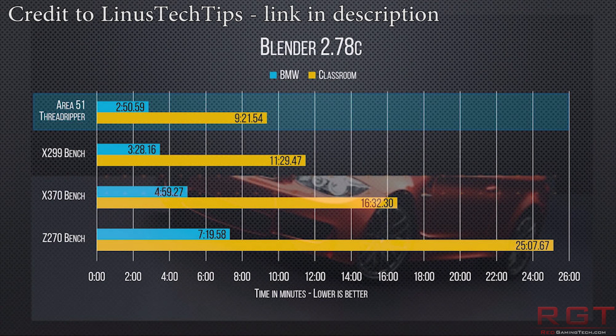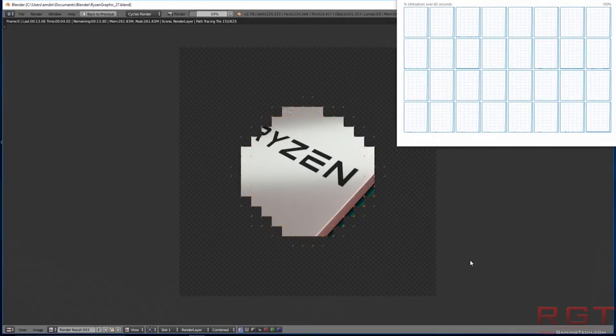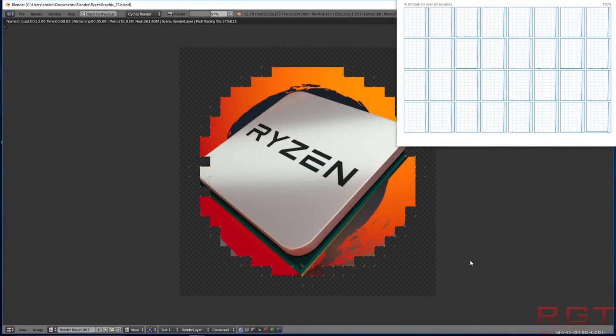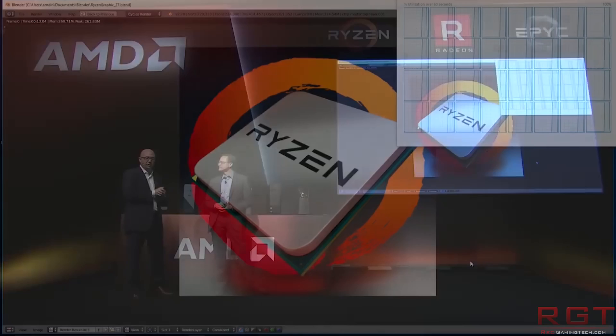Finally we have Blender 2.78, with BMW and Classroom rendering tests — results shown in minutes. Threadripper once again kicks the butt of the X299 platform by about 40-odd seconds in the BMW test and a couple of minutes faster in the Classroom test. That doesn't sound like much, but when you're talking about 11 or 12 minutes total, those render times scale significantly with complex scenes. If you're unable to do much while waiting for something to render or export, those savings really start mounting up throughout the day.